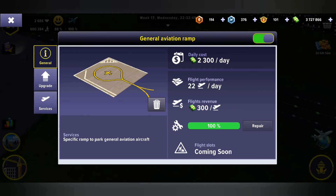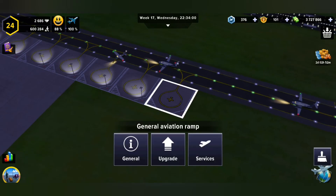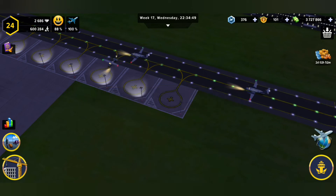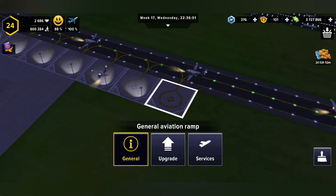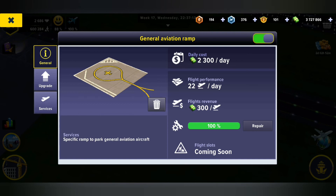Just by turning that back on and switching it back off, I will not be able to move it. See — it says the ramp is currently being used, so flights have already been booked to go through there. If I want to move it again, I'm going to have to leave it in this off position. I'm going to turn mine back on — I need the money.